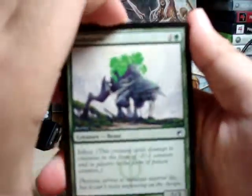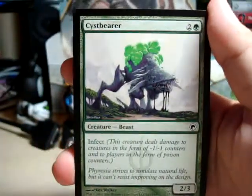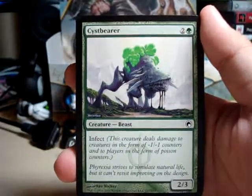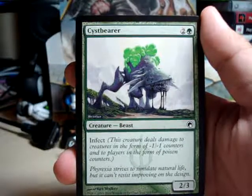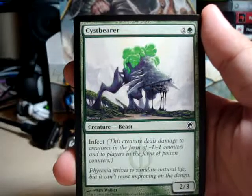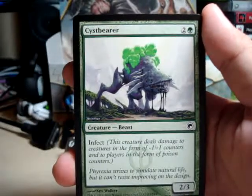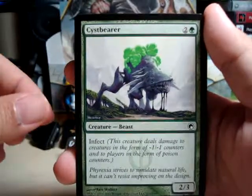We have one of my favorite cards. The artwork is really, really cool. We have a Cyst Bearer. I really like the artwork on this one. It's a 2/3 infector for 3, which is really nice in limited. I'm not sure how well it does in constructed. Pretty cool artwork, I really like it.